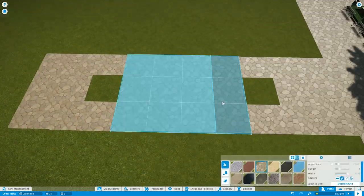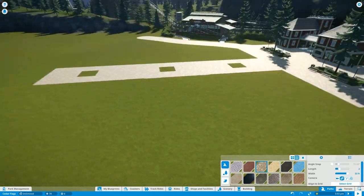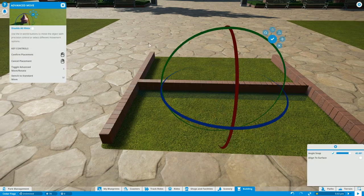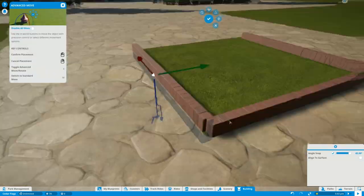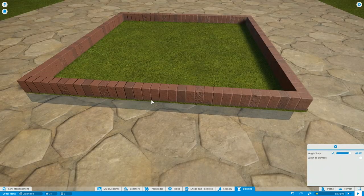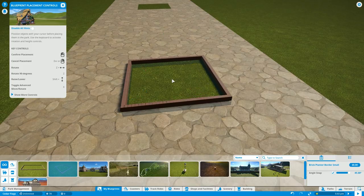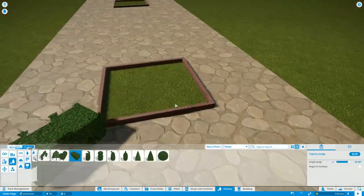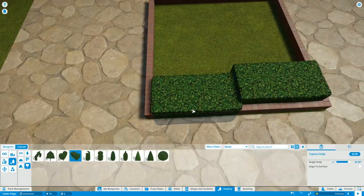I kept getting this weird graphical glitch on the paths — you can kind of see it here and there. It covers part of a square and then leaves a chunk not covered. It might be that the terrain's not flat, but it only seems to happen in the square grid path mode. Most of the time I just had to delete it and place it down again until it corrected itself.